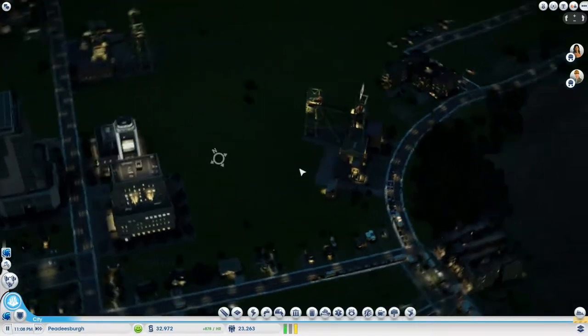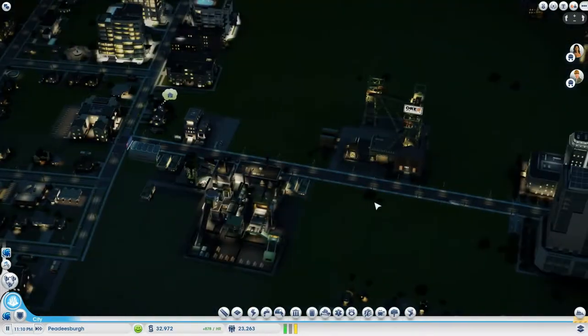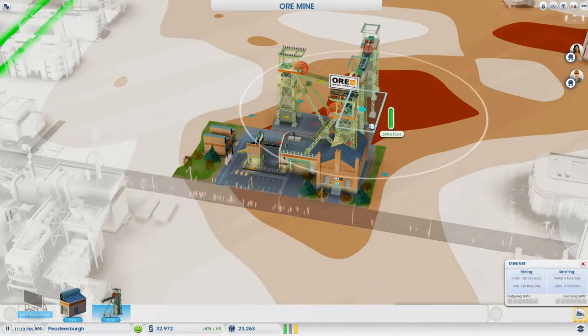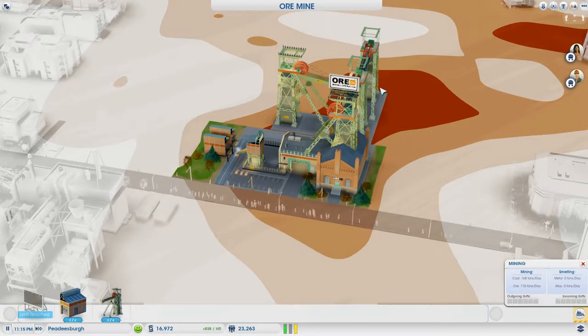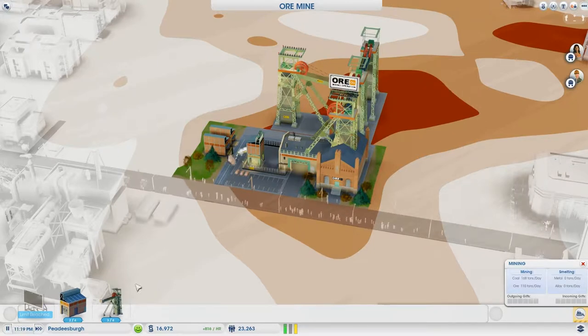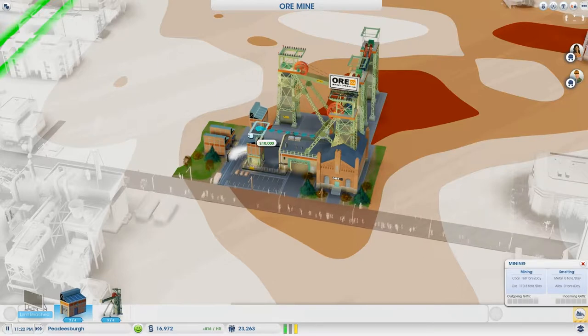Okay, we have 32,000, so we can add another ore mine extension. I'm sure there's a word for it. Let's plunk that guy down — that is a sweet spot. Coal is 168 tons a day. Can we put another ore delivery here? Is that the only place it will go? I guess right there.